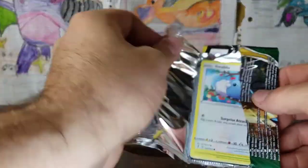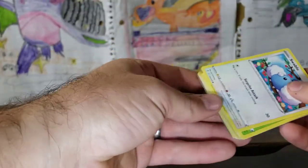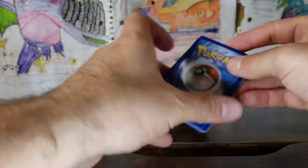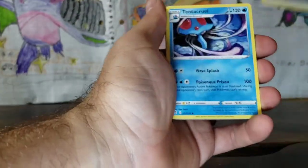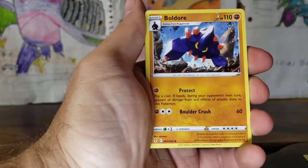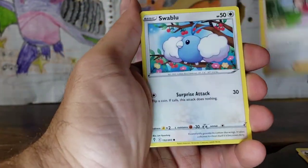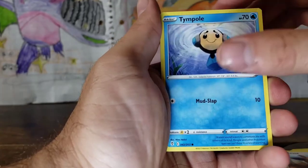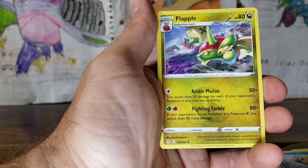This is hard, this one is very difficult. Let's see if we can do this. There we are. Good luck with those code cards. We have a Steel Energy, Tentacruel, Boldore, Aromatisse, Swablu, Seedot, Wobbuffet, Eevee, Tympole, Feebas, and a Flapple.